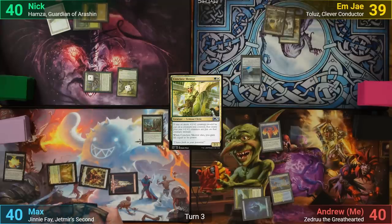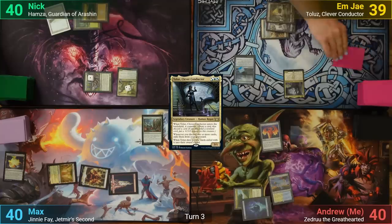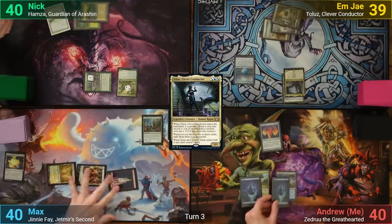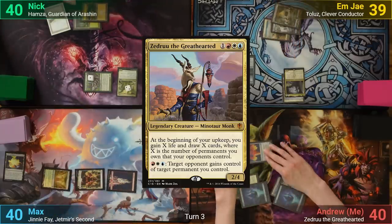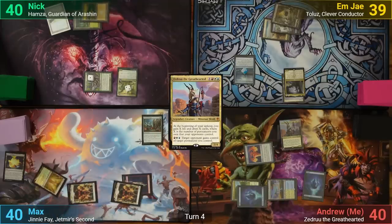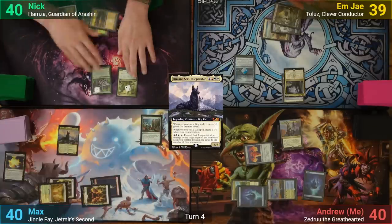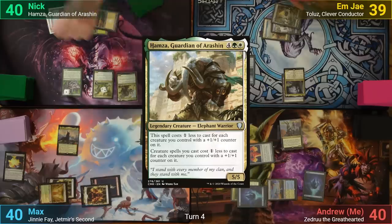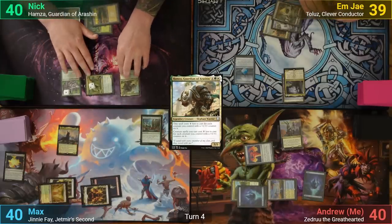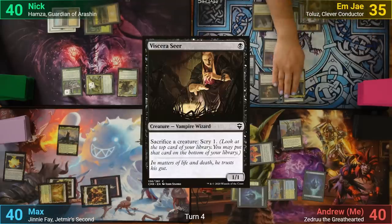MJ draws and plays a Swamp, then casts Toulouse and Connives, discarding a Plains to the trigger. My turn has an Island coming in and I have enough for Zedru, passing to Max. Max plays a Plains and casts Rin and Sari Inseparable, and after that passes turn. Nick plays a Plains and casts a reduced-cost Hamza and goes to combat, swinging the Conclave Mentor at MJ for four, and passes turn. MJ has a Command Tower, then plays a Dimir Signet and a Viscera Seer and passes.